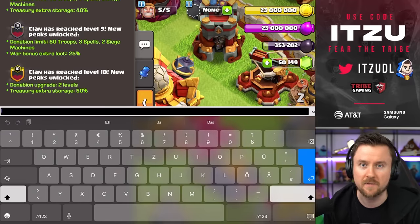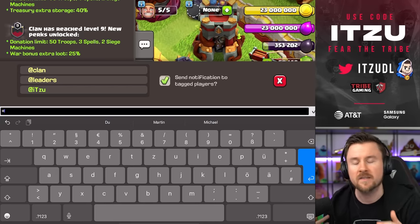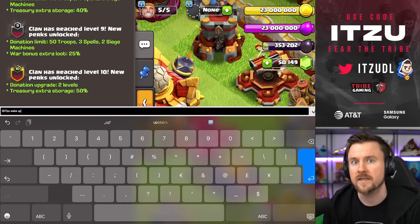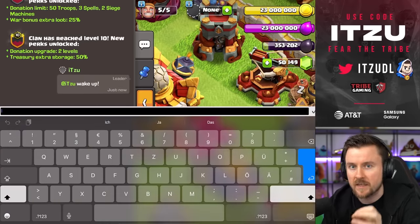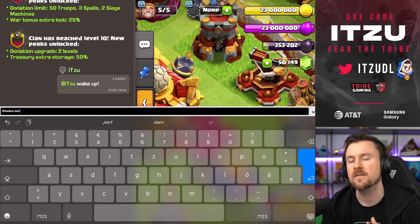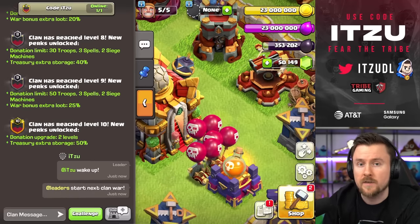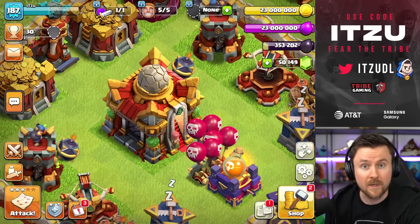Another thing getting new features is the clan chat. Supercell keeps adding improvements — you can now tag different groups of people and send a mention with a notification. You can tag specific players in your clan, tag everyone, or specifically tag the leaders of your clan, which includes both the leader role and the vice leader role, to make them aware of problems within the clan.